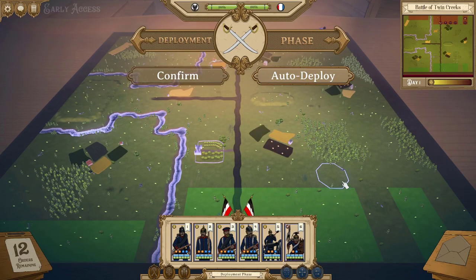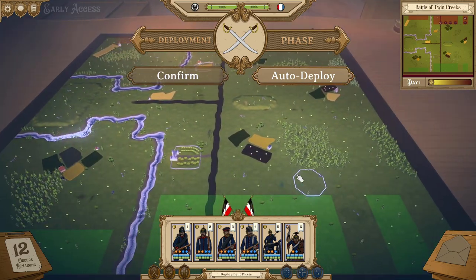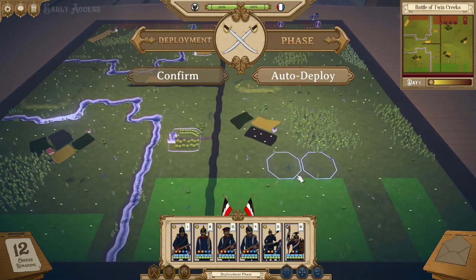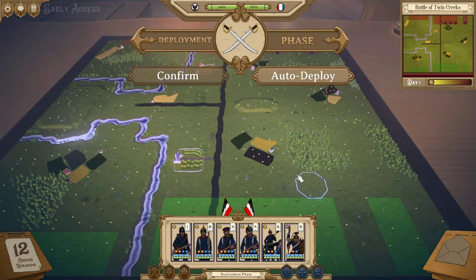Let's take off that menu. Now we're at the deployment phase. To get used to the camera controls: WASD moves the camera forward, left, back, and right. Hold Q to lower the camera, and hold E to raise it. Again, you can rebind any of those controls if you don't like them.